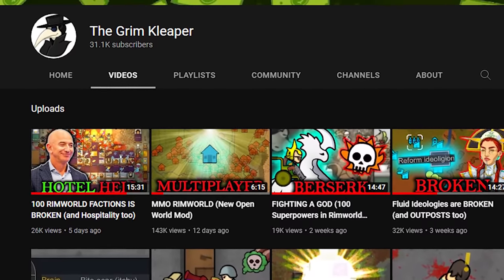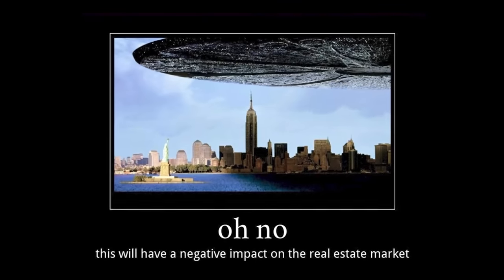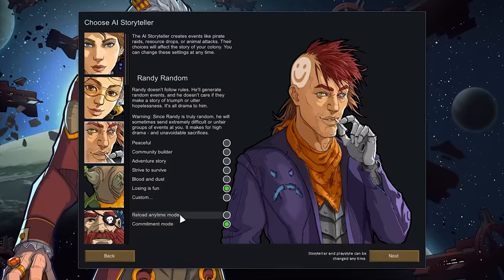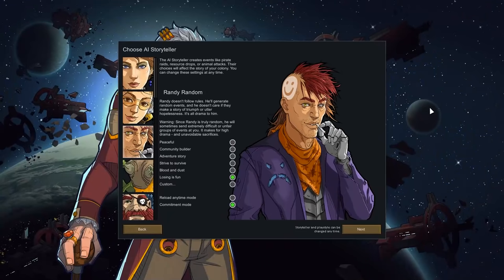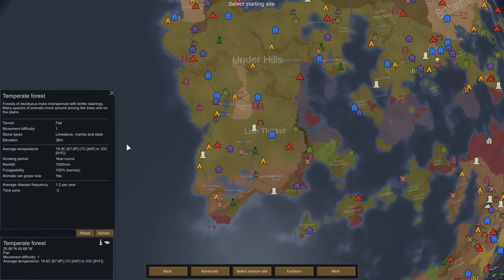I'm the GrimCleeper, and before we get into the video, consider subscribing to the channel. In doing so, you too can help cause the next financial crisis, so we can laugh at the bankers on Wall Street while standing in a breadline. Anyways, let's get into the video. We're going to be doing this on Losing is Fun and Commitment mode with everyone's favorite storyteller. We also want to start somewhere that's in close proximity to lots of different factions, because we want to be able to trade with all of them really easily.